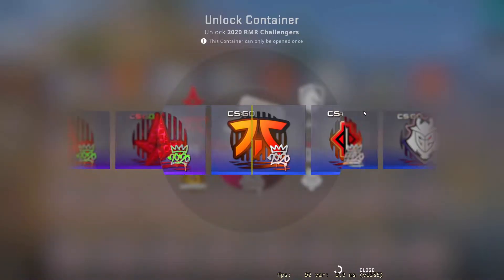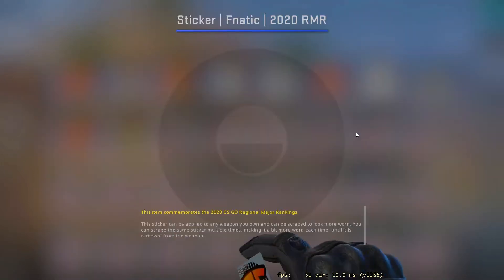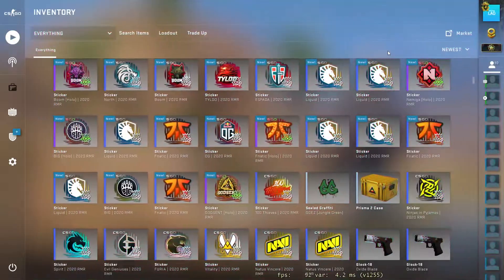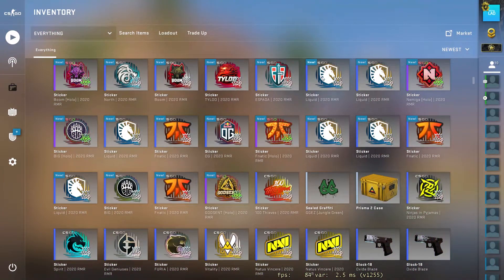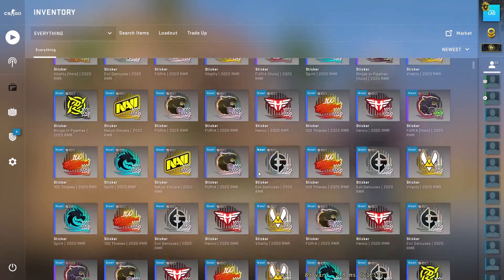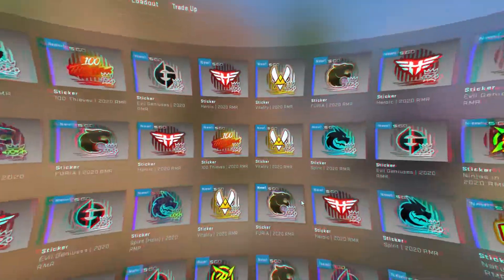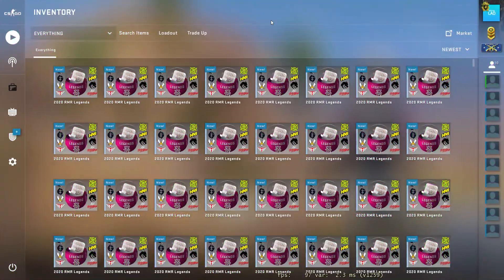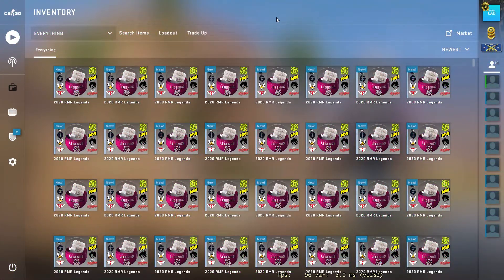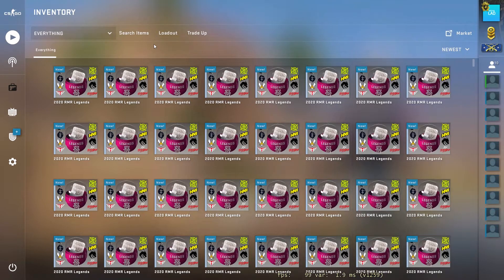Come on, it's time. Another Fnatic paper — that was depressing. 200 capsules, zero golds, only three foils. Now I'm moving to the last batch of 100 Legends capsules and I really hope the last hundred will be much better and I will finally get my gold.